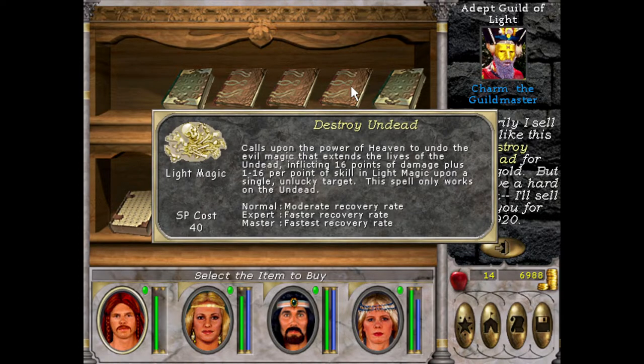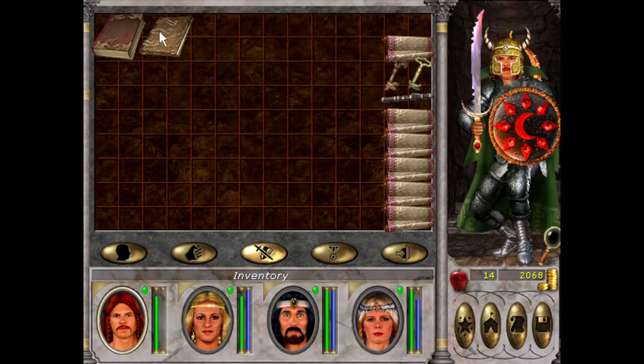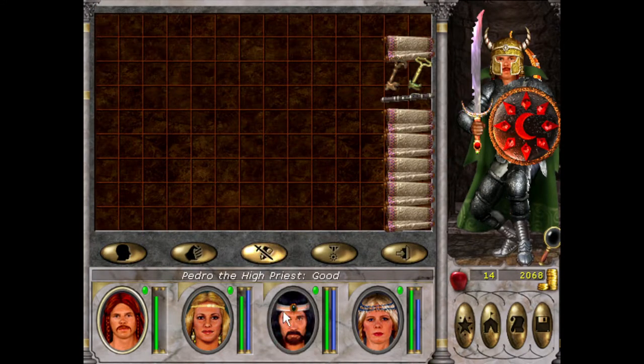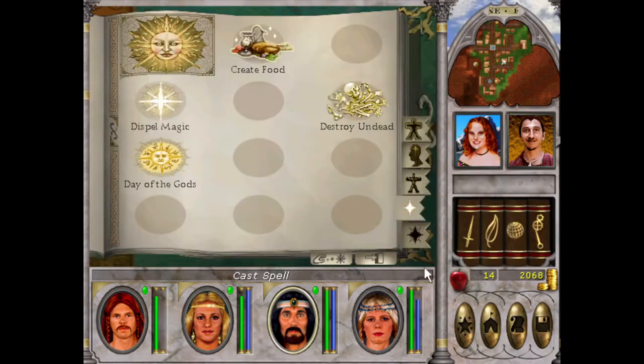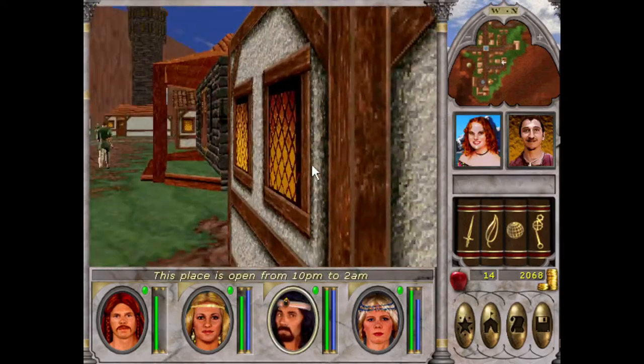Destroy Undead — inflicts 16 points of damage plus 1 to 16. That's good as well, let's go. Pedro's just loving it. And then we got Adept Guild of Dark. I don't have much gold left.